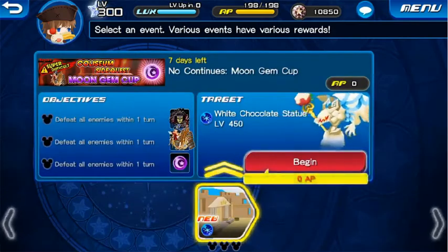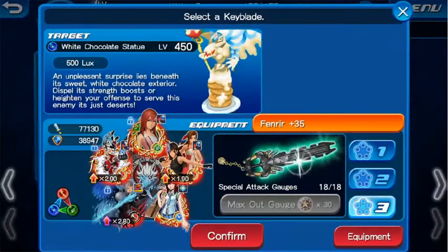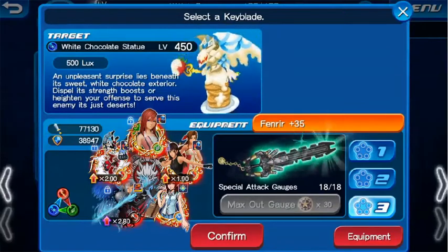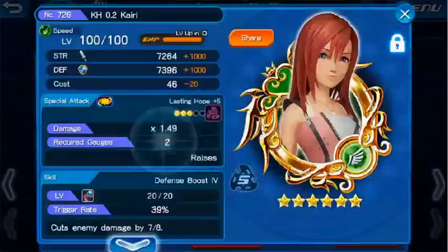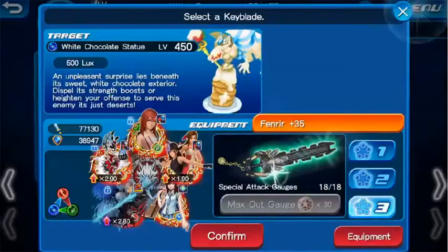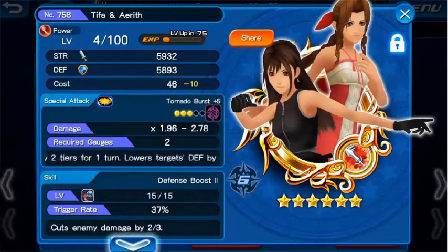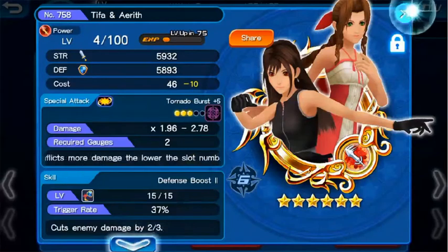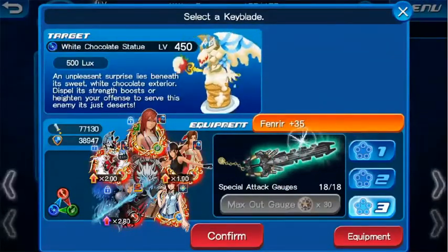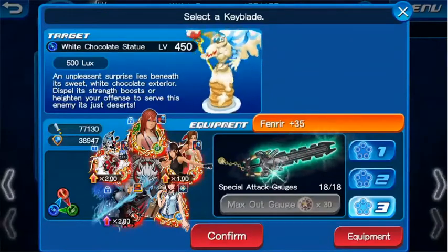Okay, let's move on and run this moon gem cup. Now this is my go-to setup for everything since I pulled Sephiroth. As you can see there's a 0.2 carry with no traits, no guilt, and defense boost for no guilt and no traits too for Tifa.